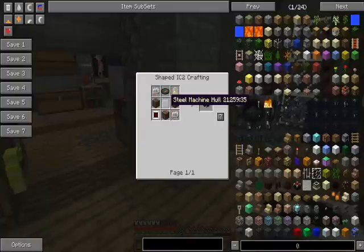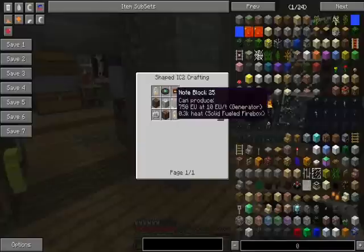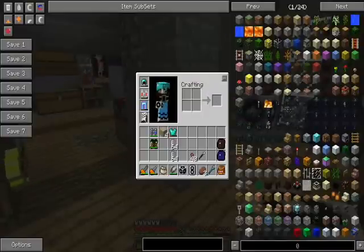So you craft it like this: an advanced machine block or steel machine hull, your component pieces, a jukebox, and a music disc. There's also another version which is handheld, but I'll explain what they both do in a sec.